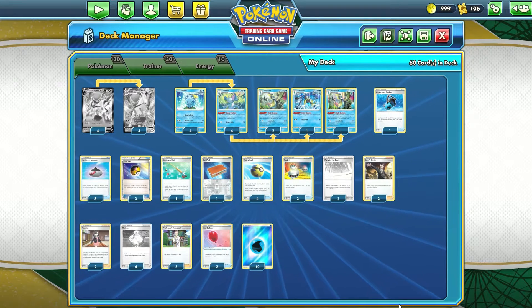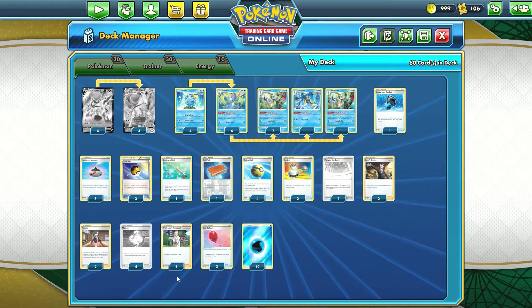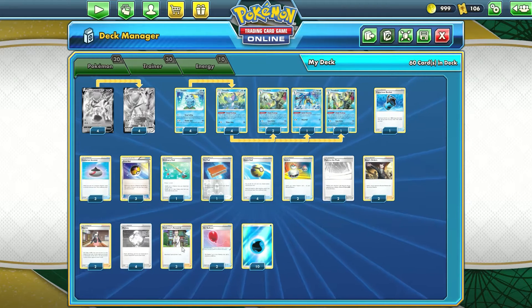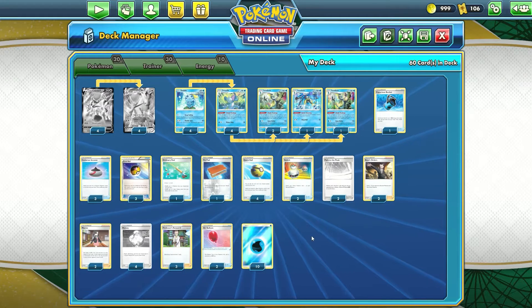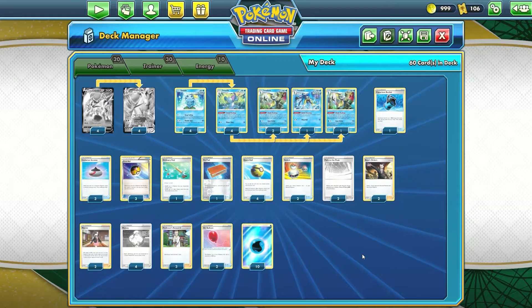I have most of the cards for this deck, but I'm missing our main man Ice Rider Calyrex, some Path to the Peak, and Melanie. I could probably put out some trades for Path to the Peak and Melanie, but the Ice Rider cards would be a little harder to get my hands on. Still, this is a very cool deck, so I wanted to show it to you guys today.